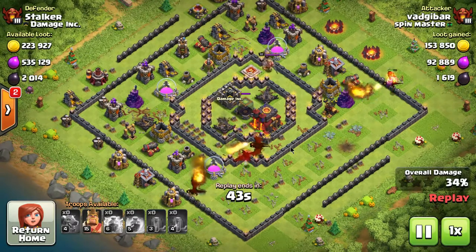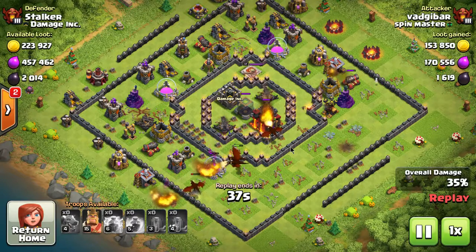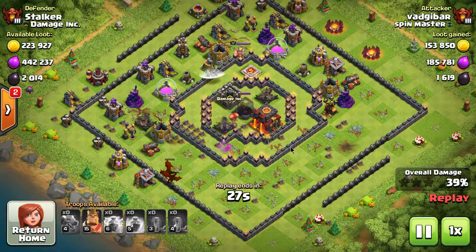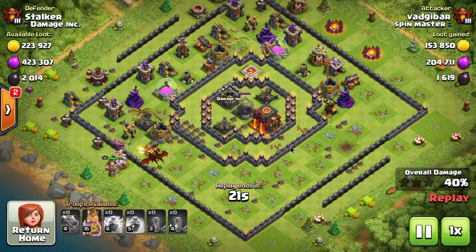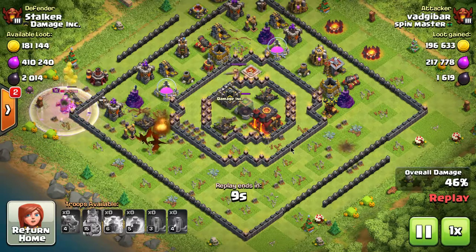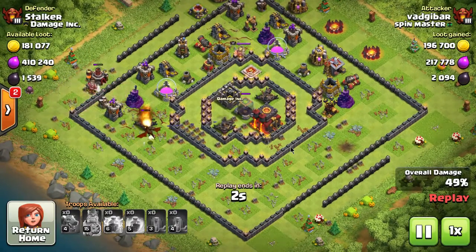The idea with balloons is you place them behind the dragons, and they fly over because they only target defenses. While the dragons clean out trash buildings, the balloons fly ahead and take out air defenses. This player didn't do that, and he gets rewarded with a 49 percent — the classic near-miss. Of my last 20 war attacks, about 45 percent of the time I've been at 49 percent, which is why we're not doing war recaps right now.